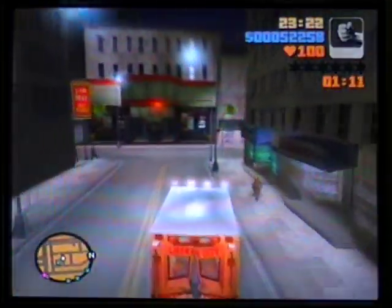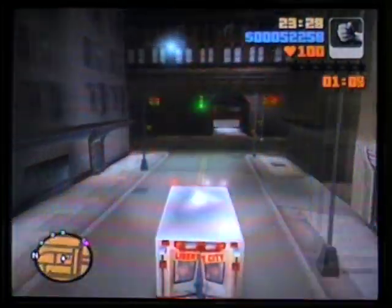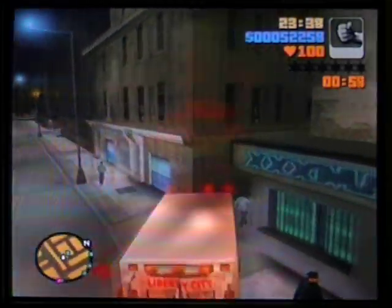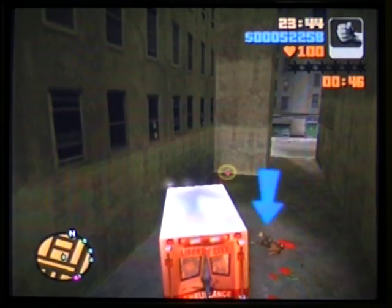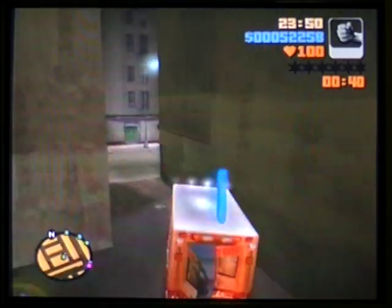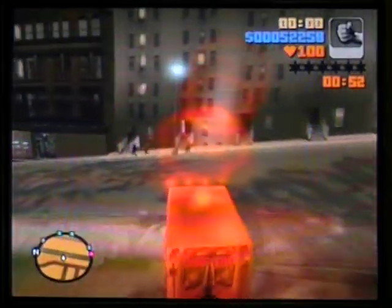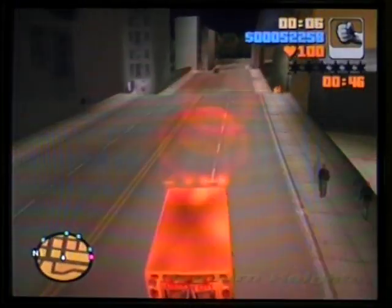Now, Shoreside is very hard to navigate because it's two very distinct areas. Those two distinct areas — it's hard to get from one to the other. There's basically only one or two ways to get there. So doing paramedics is basically impossible; it's very difficult to do that way.